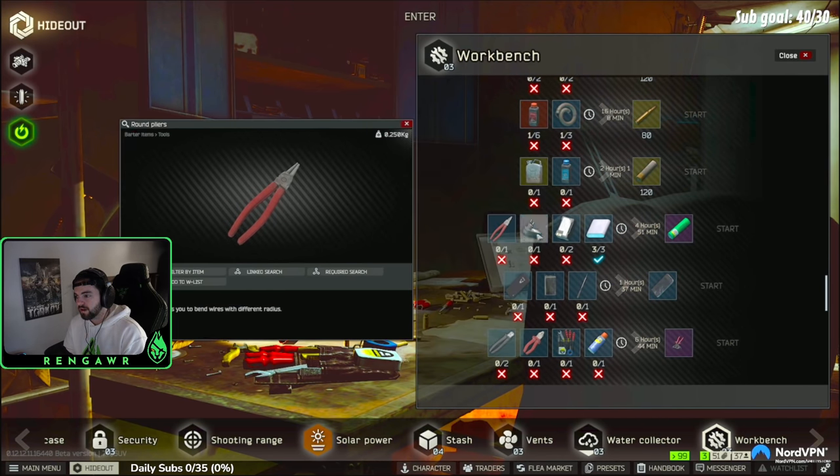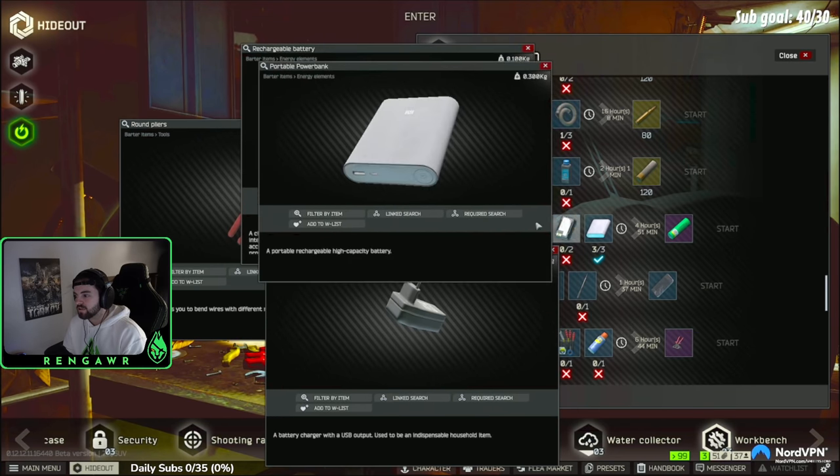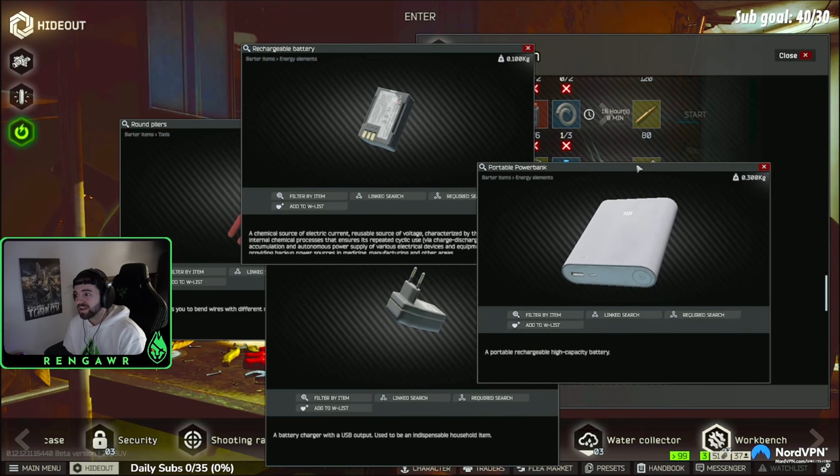The first thing you need is one round plier. You're going to need one USB adapter, two rack batteries, and three portable powerbanks. Thank God they added this craft because they were just so expensive on the market. And if you already have your batteries, make sure you're looting these anyway because these will be worth tons of money on the market — I sold some round pliers today for 50k apiece, which is crazy.